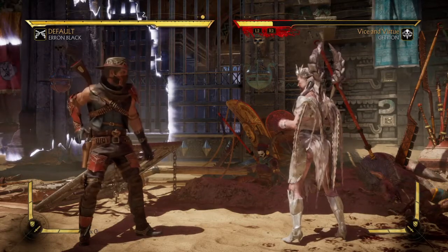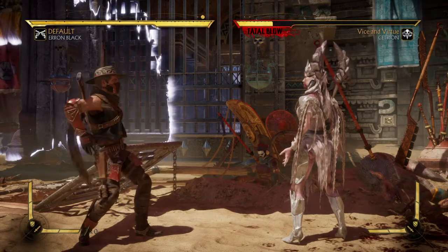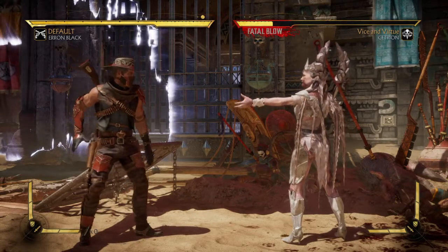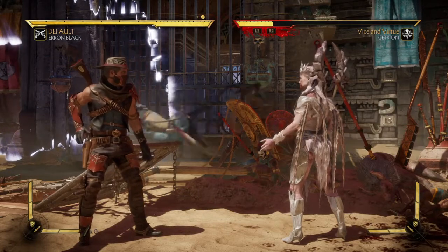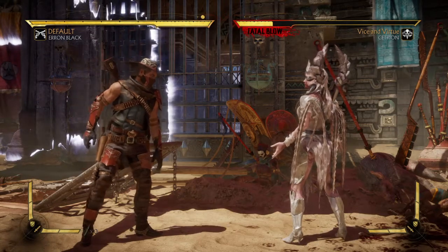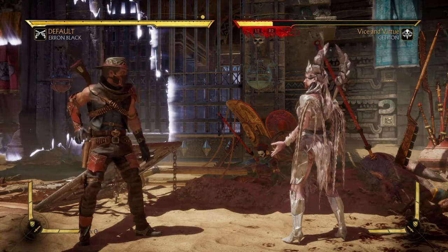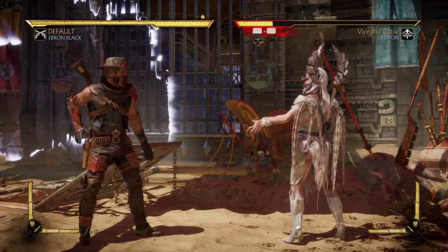Now Peacemaker is an illegal move — like me and my friends like to call it — which means it's not in any tournament variations; you have to create your own and equip it. The Peacemaker move can be done by performing down, back, 2 — that's down, back, Triangle on PlayStation or down, back, Y on Xbox.